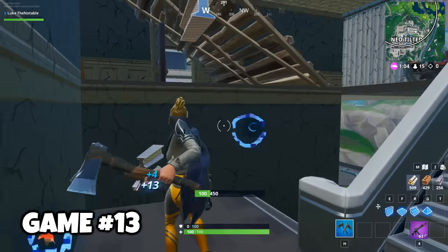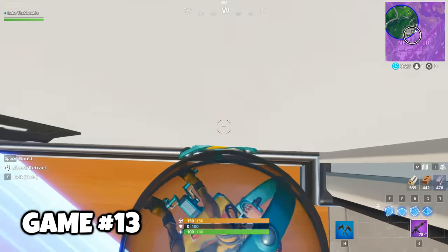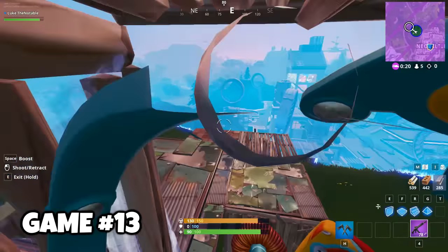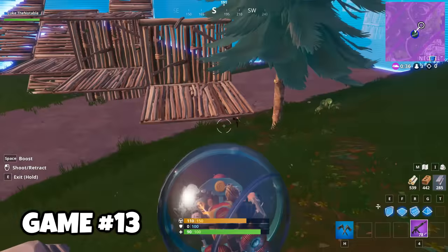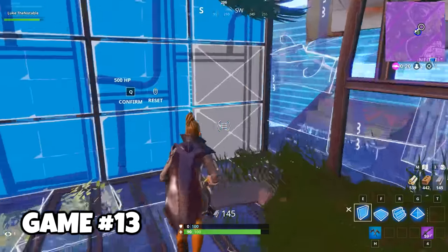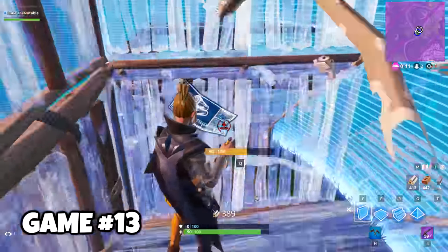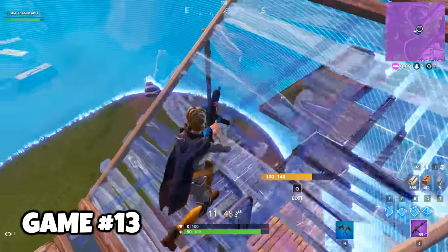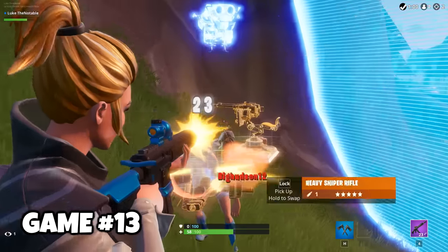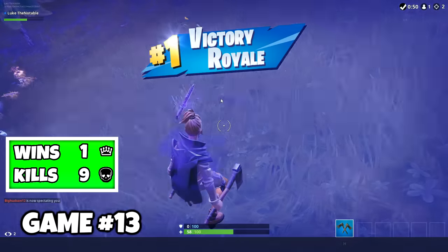Game 13 — in the end I had one gun for a circle closing around Neo Tilted. Obviously with one gun and 100 health I'm no match for anybody, so I was just hiding. The only way I'm gonna win is by dropping into the last second and cheesing it. The circle was getting small, and with a little bit of spraying I turned it into a one-verse-one. The other guy was above me, but I spent half the game destroying Neo Tilted so I had tons of metal. I built so much that I ran out of metal, but that allowed me to take the high ground. I sprayed hard! One gun! That's all I need!